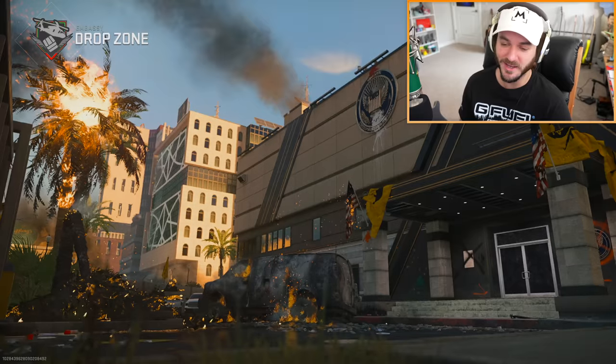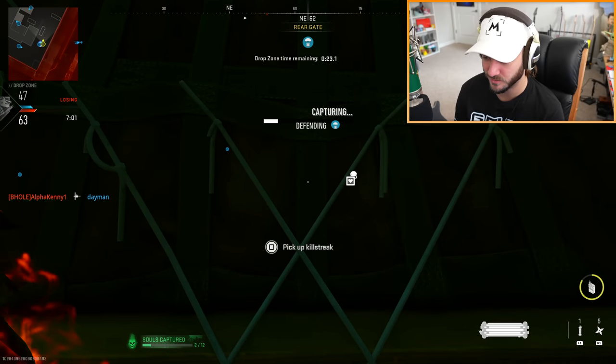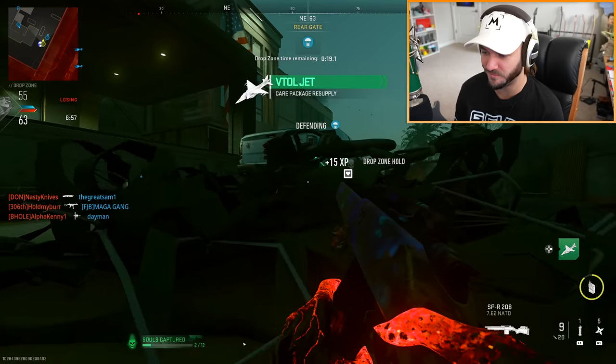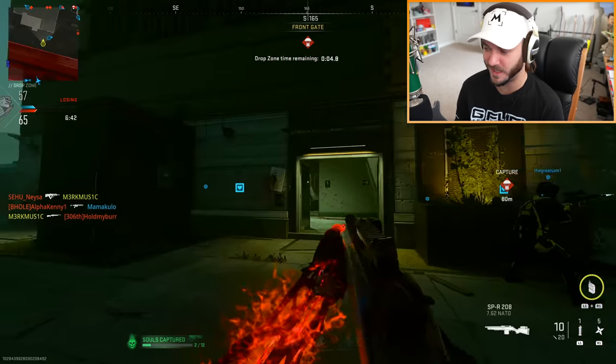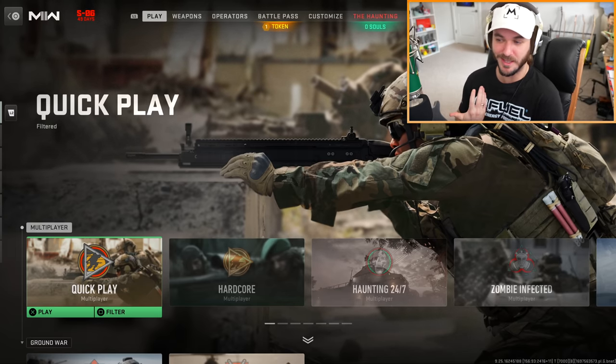We got Trick-or-Treat drop zone on Embassy so maybe it is only the scary maps. Let's see the scare package - what's so scary about it? I picked it up and got jump scared. I'm gonna call in a VTOL for my team and leave. Got to be perfectly honest - the multiplayer side of this event is not looking the best.